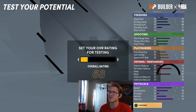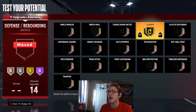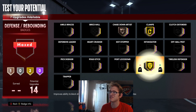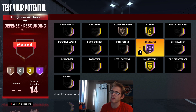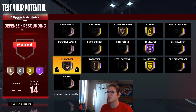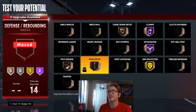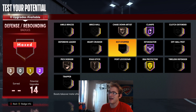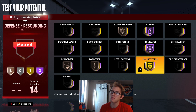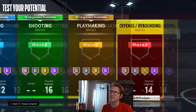Let's go through the badges at 99 overall. For the 14 defensive badges: Clamps up to Hall of Fame, Chase Down on Bronze, Rim Protector on Gold, Intimidator on Hall of Fame to help make people miss shots, Pogo Stick on Bronze, and Pick Dodger on Bronze. You could also add Post Move Lockdown if you want, but I'll stick with these for the defensive badges.